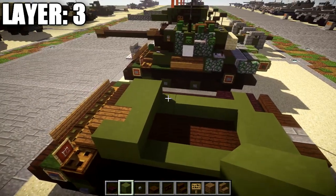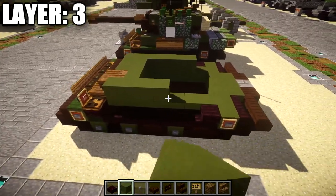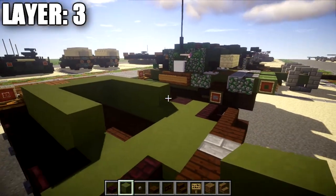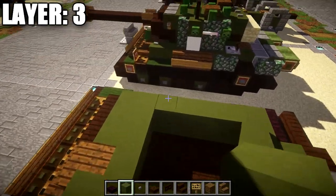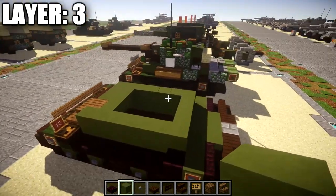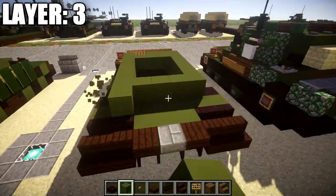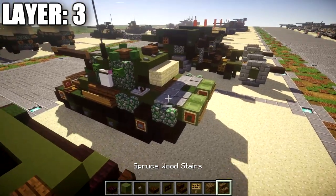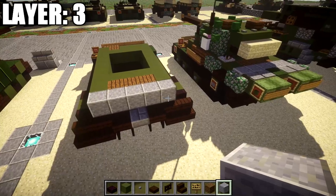Continuing on, place down another row of green stained clay all the way across. Then on the sides place down 4 green stained clay blocks back on each side. Then place down a row of 5 green stained clay across so you have a little turret space in the interior. After that, going toward the back, place down a green stained clay block on both sides, a row of 3 spruce wood planks across, then 5 polished diorite blocks across, followed by 5 green stained clay blocks across.